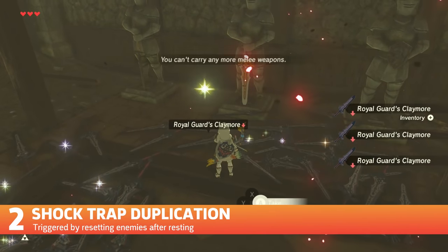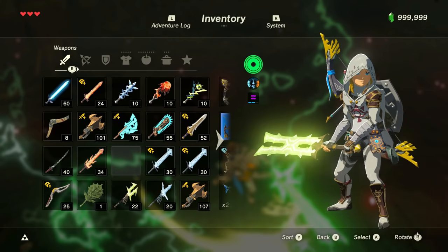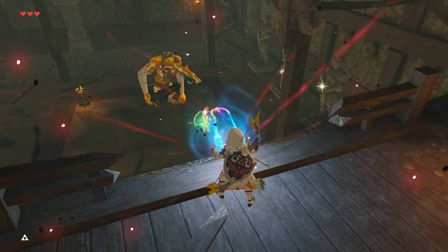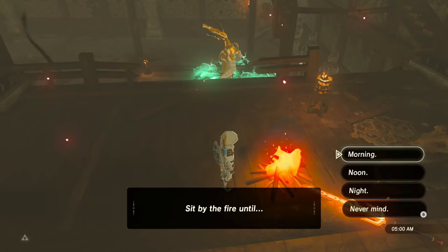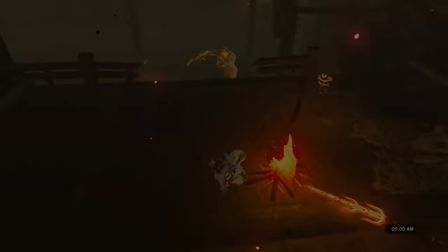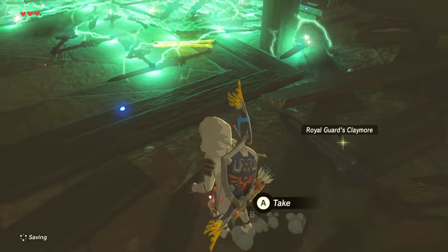Shock Trap duplication was found early in Breath of the Wild's life and made farming for weapons with specific modifiers much easier. By swinging a shock weapon and dropping it mid-swing on something metallic, its infinite shock effects continually disarm enemies when placed beneath their feet. So by resting at a campfire, the enemy will repeatedly drop the weapon over and over each new day, making a mountain pile of dropped weapons.